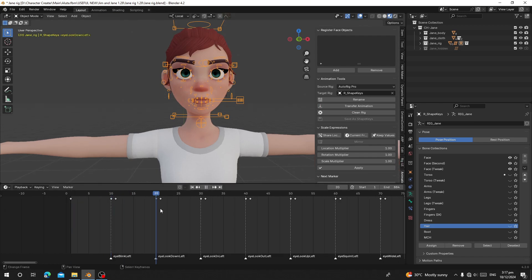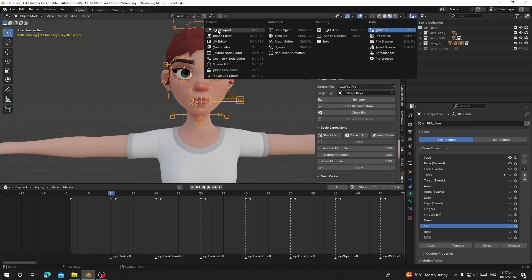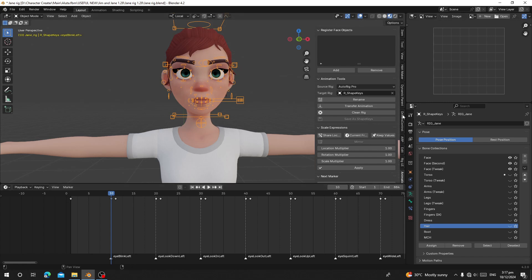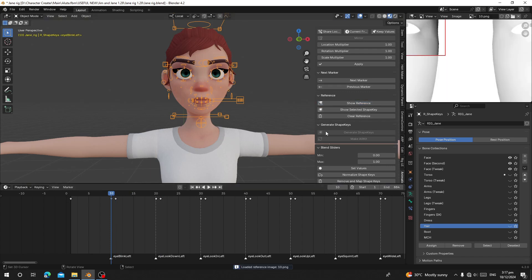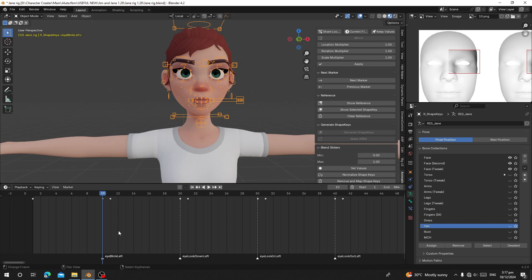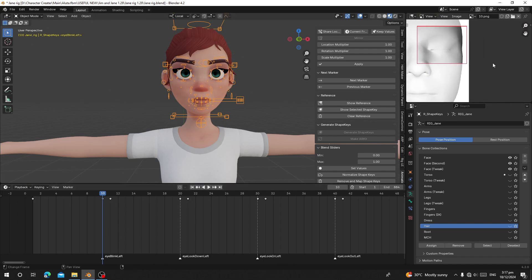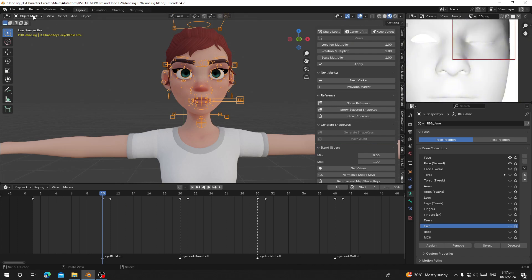Once you do that, you can see there are markers and keyframes here — this is where you're going to work to animate your character. The second thing you have to do is click on the Outliner and change it to Image Editor. Once you're in the Image Editor, make sure you're on frame 10 or frame 20 where the markers are, and then click on Show Reference. You can see a picture showing the reference for eye blink left, the marker you are on, and how you need to pose your character.